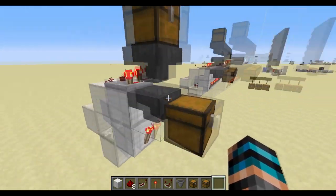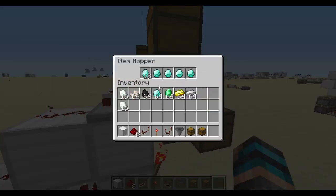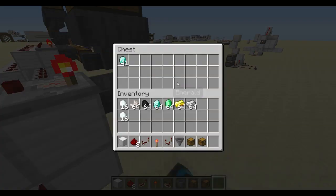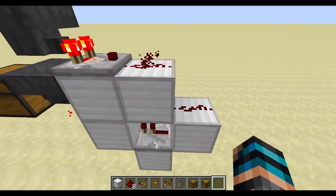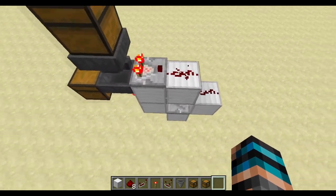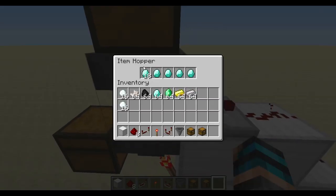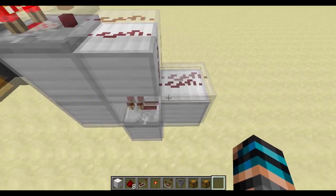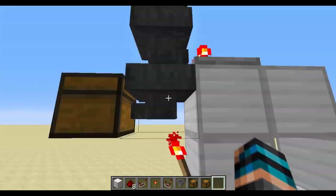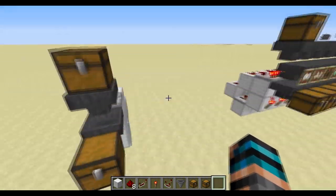This is one section of it. This is the miscellaneous section, and I've made the hopper only accept diamonds, which will come up here. How this works is the comparator senses 23 or more items, which powers another redstone, which then depowers this redstone torch and lets items flow through to this chest.